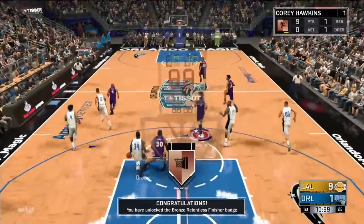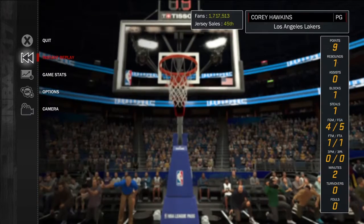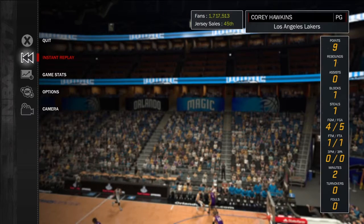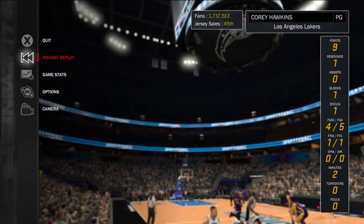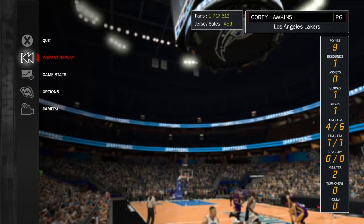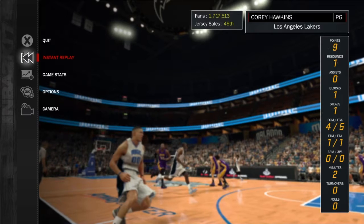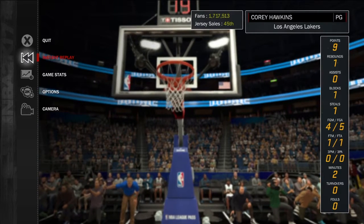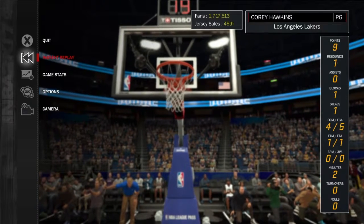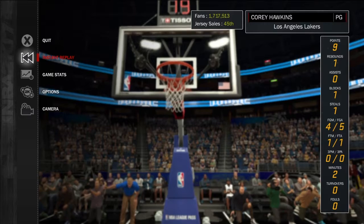And that's how you guys get it right there — relentless finisher. Like I said, you just keep going into the contact, keep stealing the ball, keep driving to the basket, keep finishing contact layups. I got this badge in probably about two games. I just kept stealing the ball and waiting for somebody to get down there, getting that contact and finishing them layups.